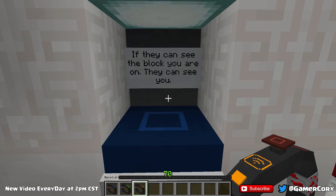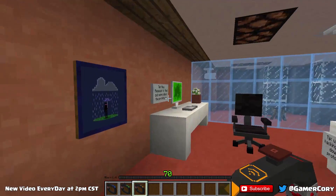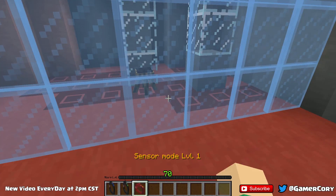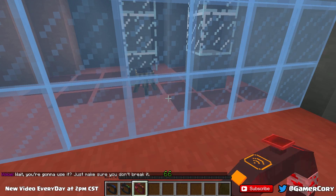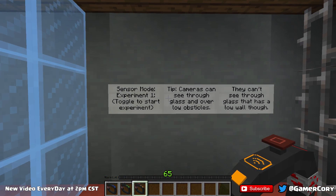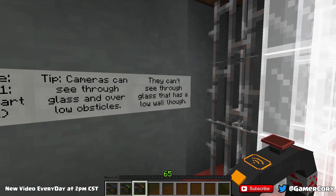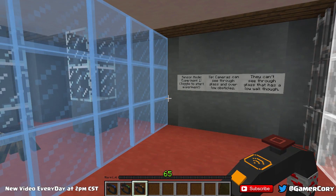If they can see the blocks you are on, they can see you. Okay, well that actually makes a lot of sense. We got everything in here — oh here we go, experiment. Wait, are you gonna use it? Just make sure you don't break it. Okay, I gotta turn it off and on — gotcha. I feel kind of weird right now. Toggle the start. Tips: cameras can see you through glass and over obstacles — or over low obstacles. They can't see through glass that has a low wall though.